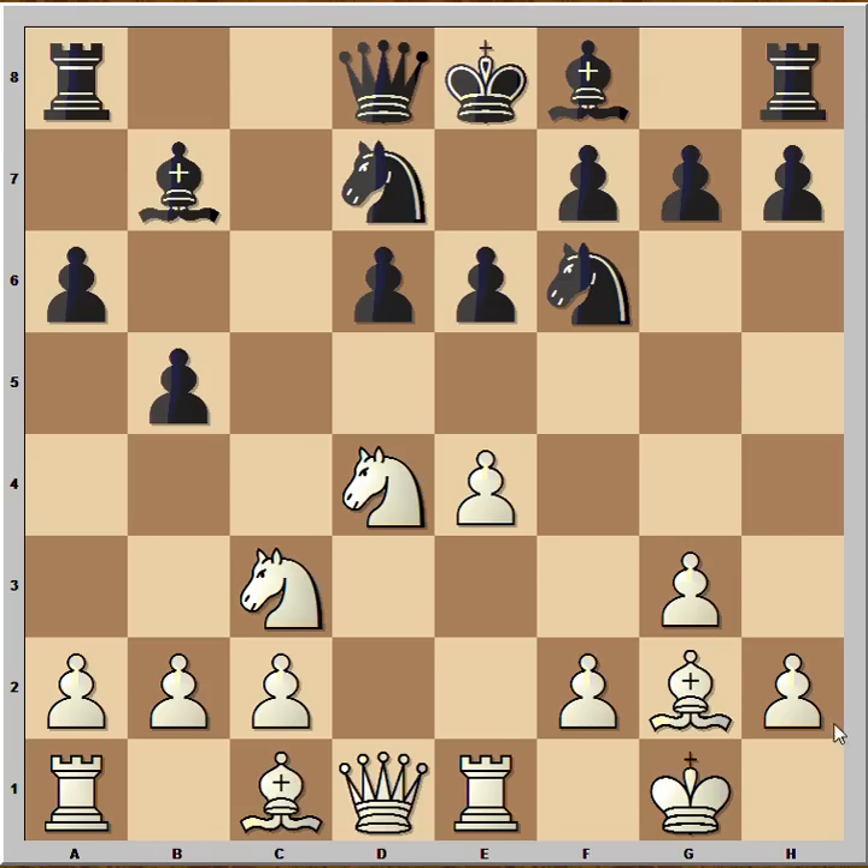White stands better. White's king is safe and black's king is not. White is ready for war. There are two good ways to continue. How would you continue in this position if you had the white pieces? Well, a4 is a very good way to continue, but even sharper is e5, which was played in the game. But let's check a4 first.